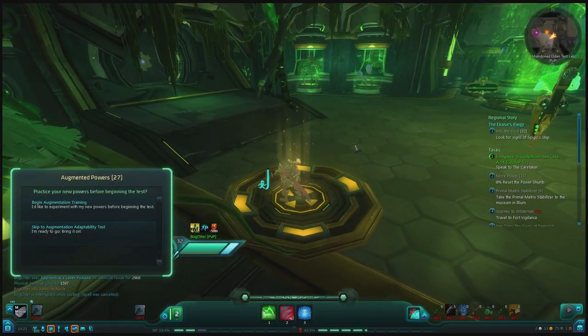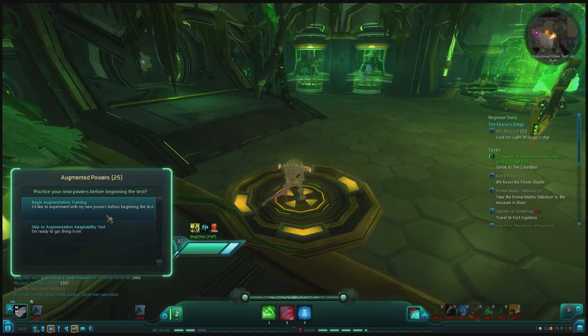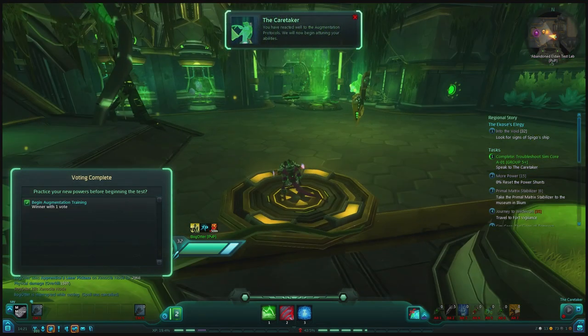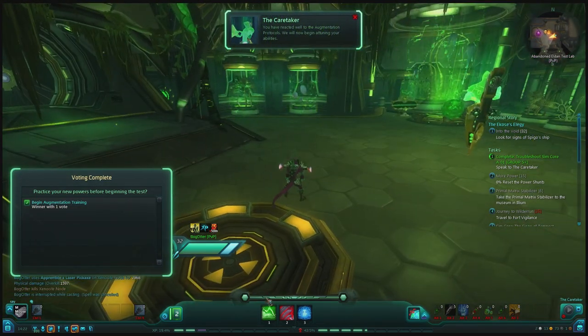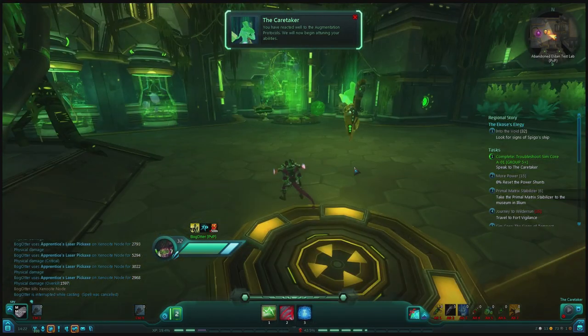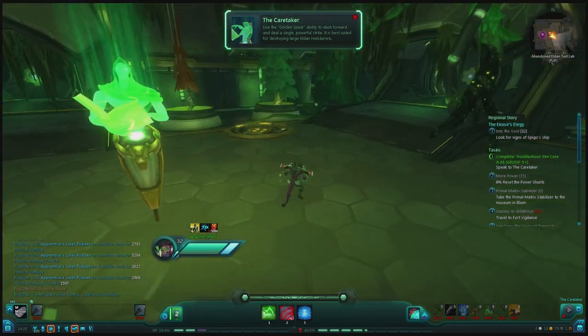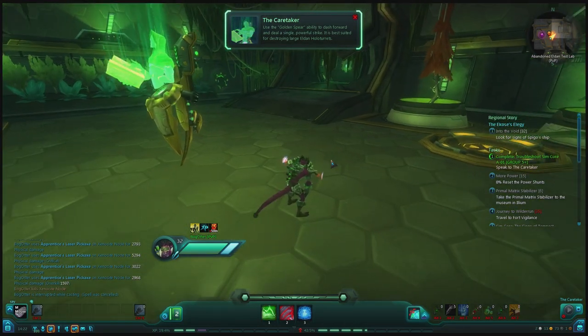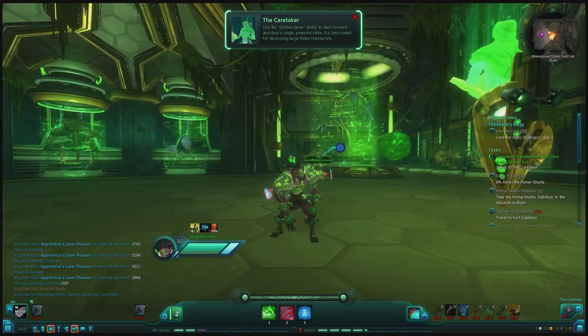Practice your new powers before beginning the test. I'd like to experiment with my new powers before beginning. Let's experiment. So what do we got here? Golden Spear - dash forward and strike an enemy. Use the Golden Spear ability to dash forward, deal a single powerful strike. It's best suited for destroying large Elden holo turrets.